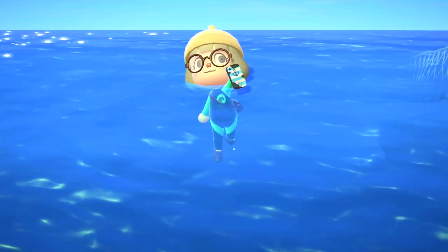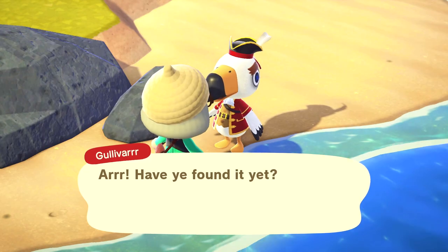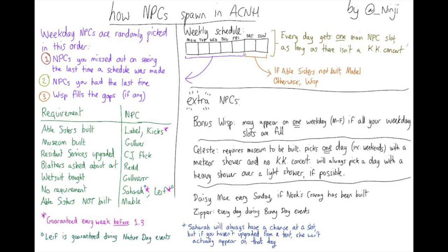Now along with Pirate Gulliver and the diving update, NPC spawns were also updated. Leafs, Sahara, and Kixx are not guaranteed to make an appearance on your island each week, which leaves you with room to get a diverse array of NPCs visiting each week. You're more likely to run into those NPCs that have evaded you, and the number one rule for which NPCs spawn that week is based off of who didn't spawn the previous week.